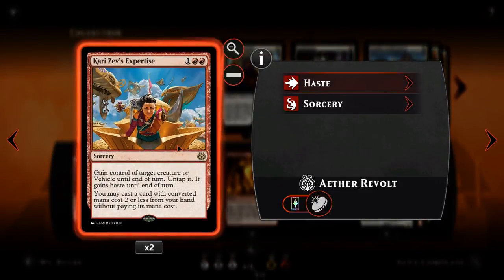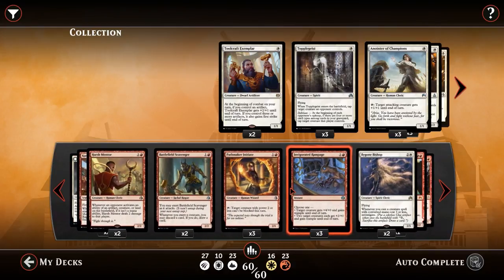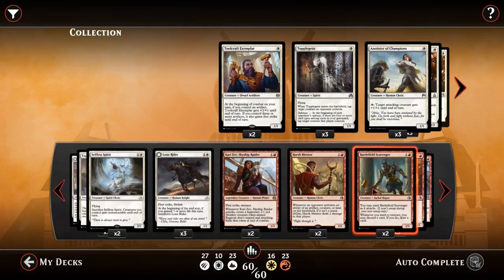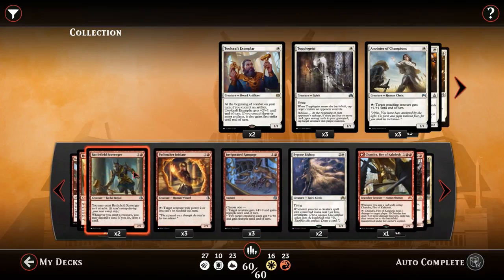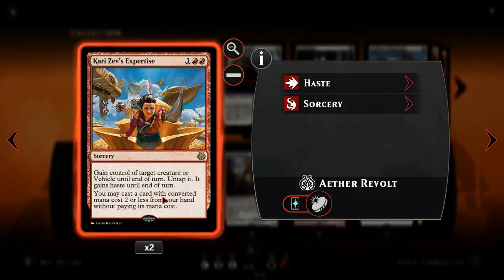Next we've got Kari Zev's Expertise. For 1 and 2 red, sorcery speed — gain control of target creature or vehicle until end of turn, untap it, and it gains haste. You may also cast a card with converted mana cost 2 or less from your hand without paying its mana cost. So if our opponent has a single blocker, we steal it and hit them with it. If they've just made their Ulamog, we steal it and hit them for 10, plus cast something with CMC 2 or less for free — rampages, initiates, scavengers, harsh mentors, selfless spirits. It's kind of like a 5-mana effect for 3.